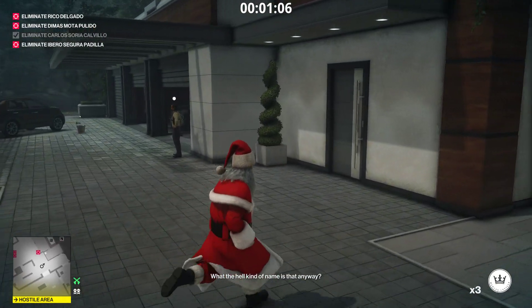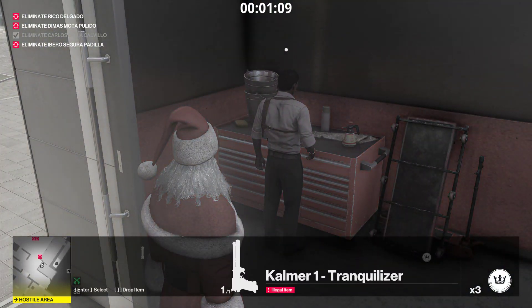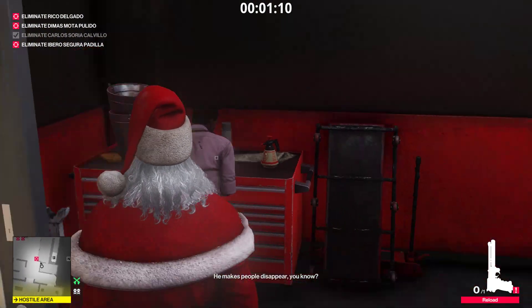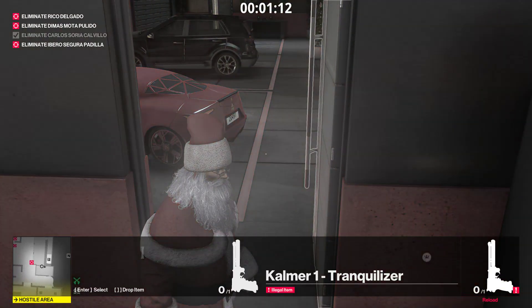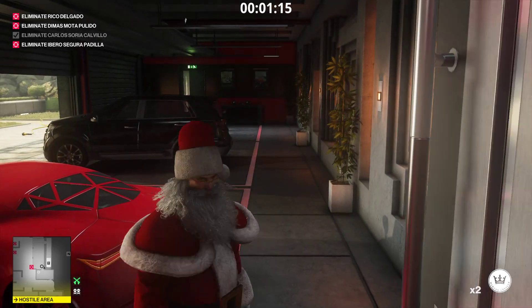Watch out for this guy's head turning — can be annoying if they're alert. We quickly run in here, get our tranquilizer out, and drop this guy. Then we open this container, get our coin, and throw it behind this car into the shadow there.